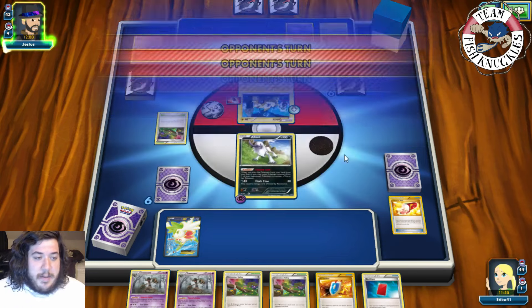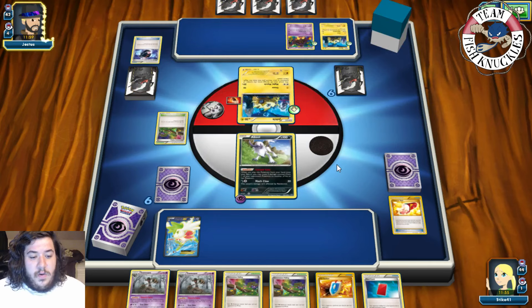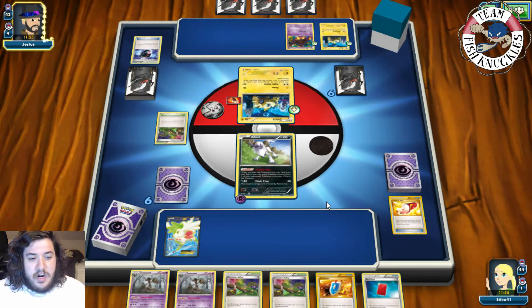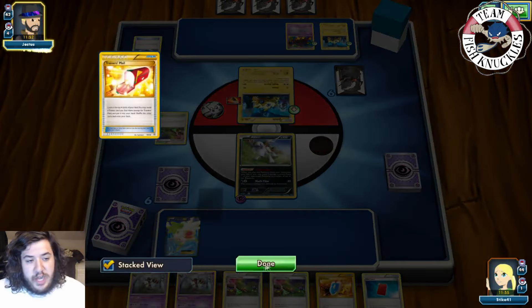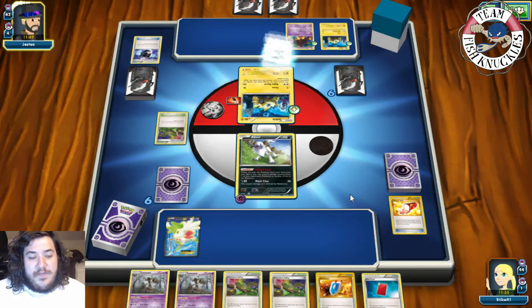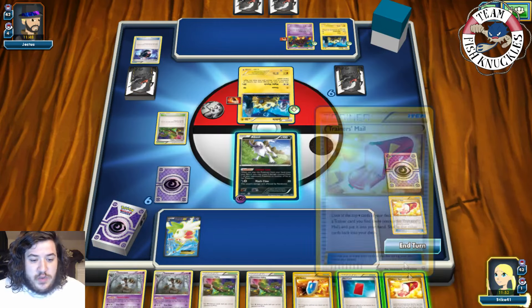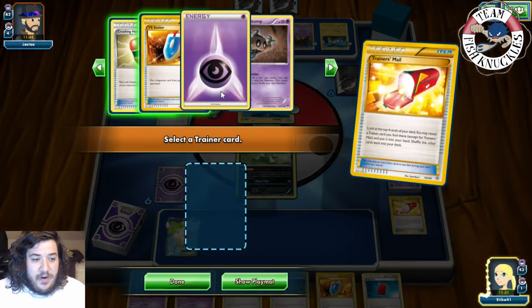My opponent draws a card. This is not a good hand. We missed a Sycamore, we missed an Ultra Ball — we played one Trainer's Mail. I did want to play the Red Card to give my opponent a new hand, but fighting energy — well, pass onto our turn. We get a Trainer's Mail — let's see if we can get anything.